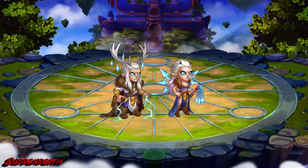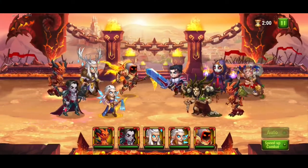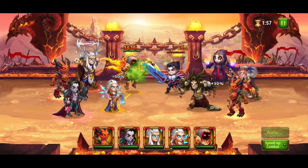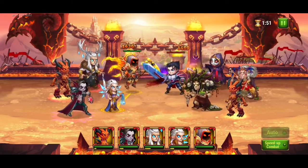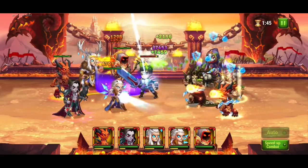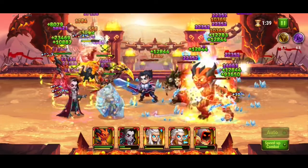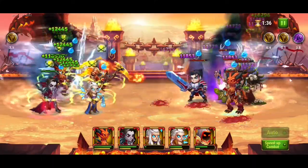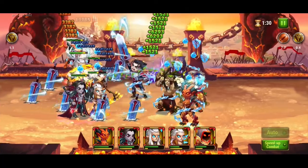The last combo is the new chaotic style with Dorian and Lilith. Lars stands in Dorian's aura and heals himself. Lilith does great additional damage, and if Lars dies we also have the option to win with her. With Dorian's last dice — full life. I love this variation.